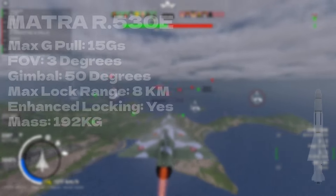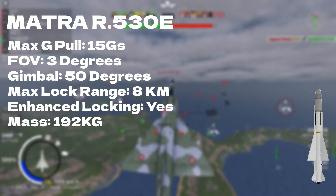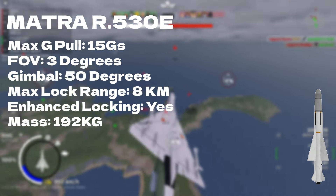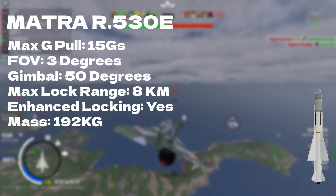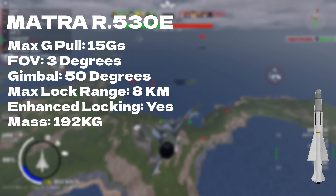As some of you may know, the Mirage got a new missile: the R530E. Let's take a look at its stats. It has a max G pull of 15, which isn't the best — that's why it performs best at medium ranges. The range is pretty good but I don't suggest launching this missile from further than 6 km.